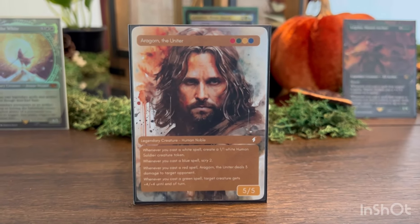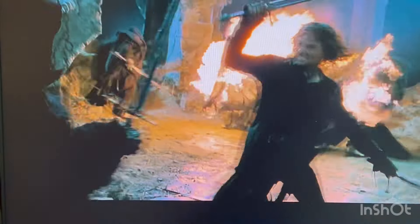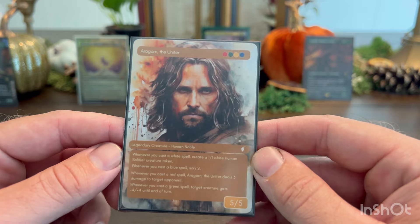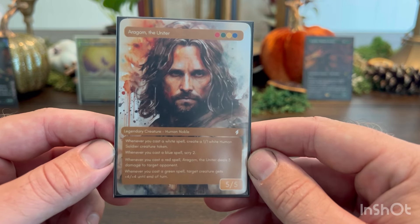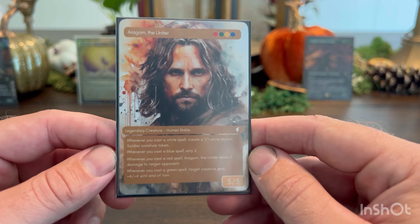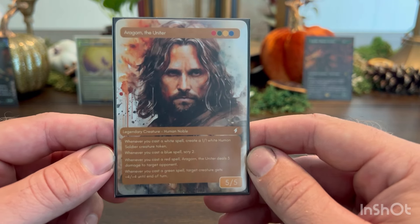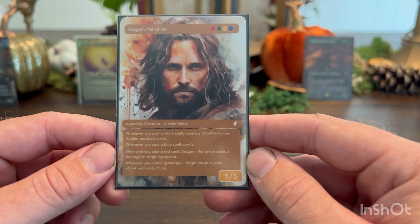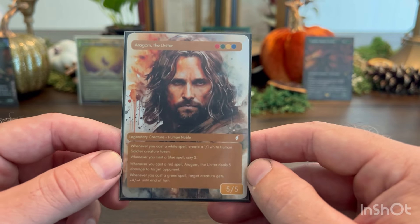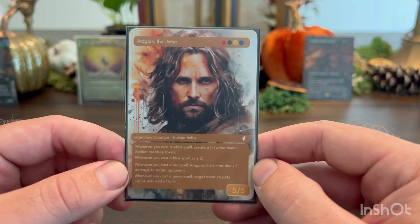But today we're taking a look at Aragorn the Uniter. Our commander is a four-color 5/5 human noble legendary creature with quite a multitude of effects. Whenever you cast a white spell, create a 1/1 white human soldier creature token. Whenever you cast a blue spell, you scry two. Whenever you cast a red spell, Aragorn deals three damage to a target opponent. And whenever you cast a green spell, target creature gains +4/+4 until end of turn. This deck focuses on activating Aragorn's abilities by casting a multitude of multicolor creatures and spells.